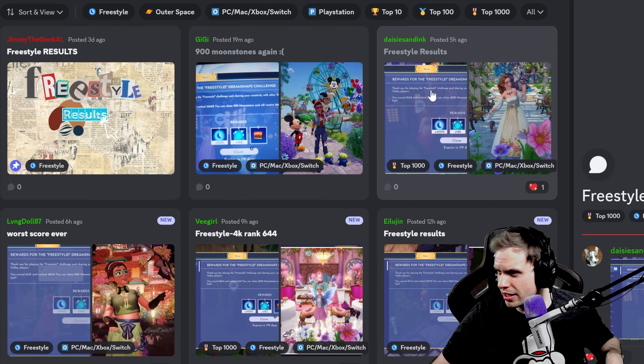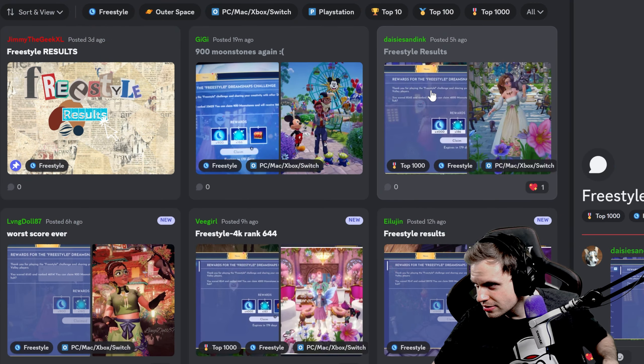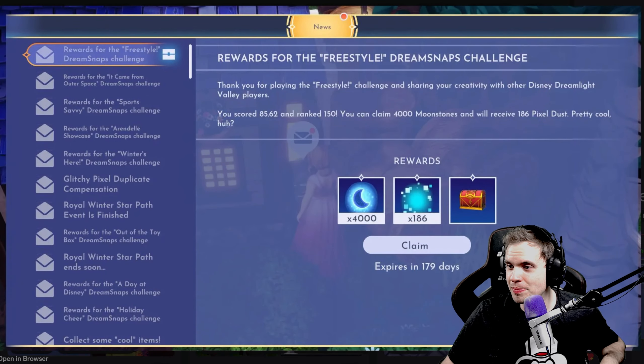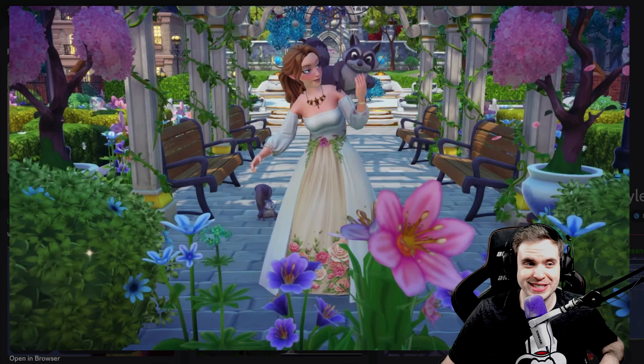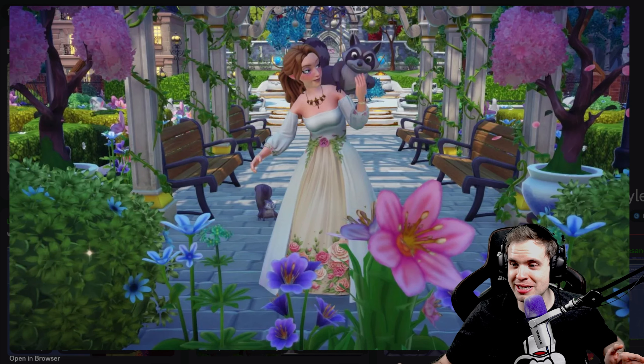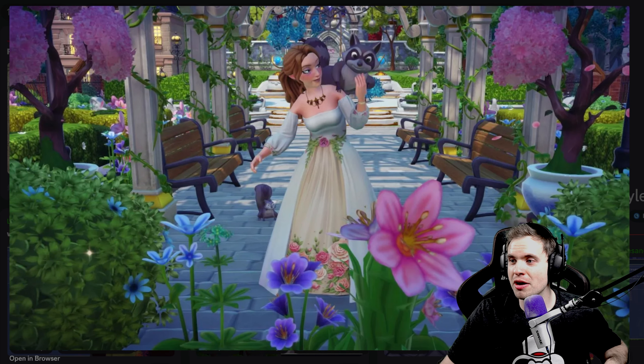Daisy Send Inc — just making sure I read it correctly. Not bad: 4,000 moonstones, rank 150. That's definitely not bad. Simple and gorgeous. I'm guessing you probably already had this build in your plaza and just had to add a couple of flowers in the foreground, and you got yourself a 4,000 moonstone submission. Sometimes simple is better.